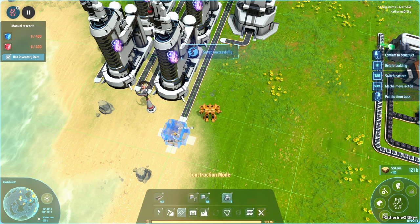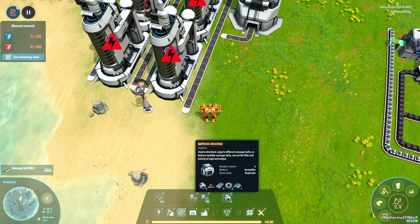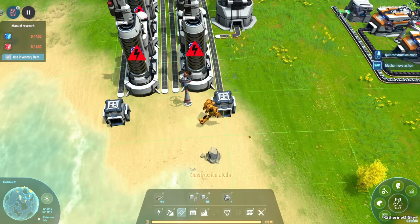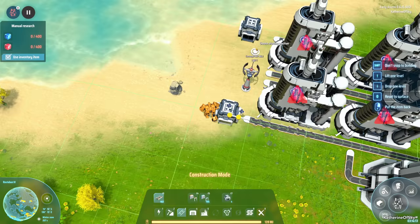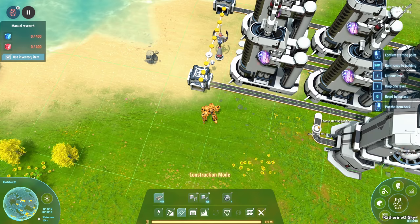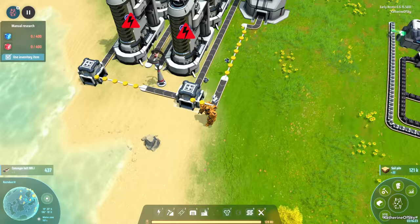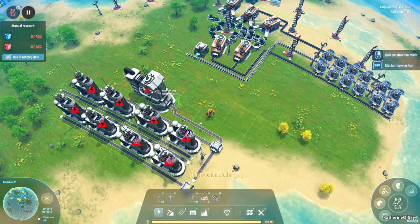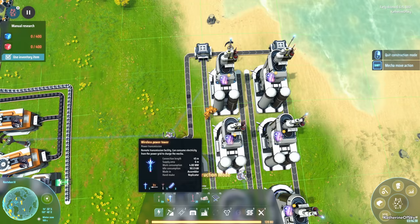So this is a cool way to use all these different splitter options. Let's place one here and one there in case we have another line going that way. Belts going — we'll split this evenly for now so this can go this way and that way, and we'll delete the extra piece.